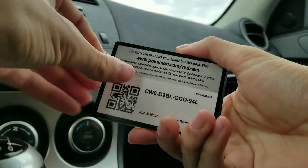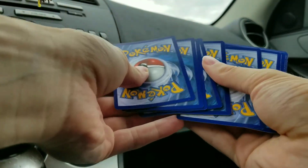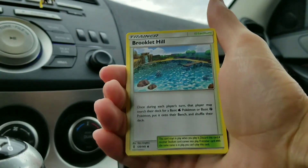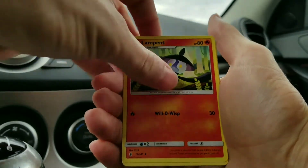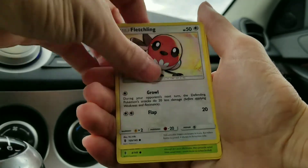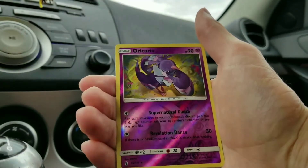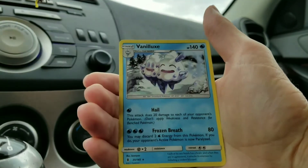There's the code. One, two, three, four. Got a Metal Energy. Brooklet Hill. Bewear. Lampent. Alolan Geodude. Fletchling. Petilil. Petilil. Beldum. Alolan Vulpix. And Oricorio. So another reverse rare. And at the end, a Vanillish.